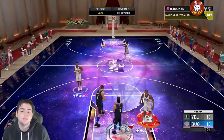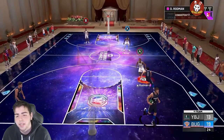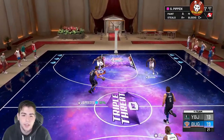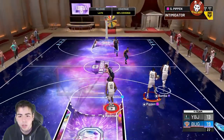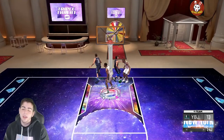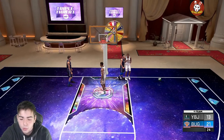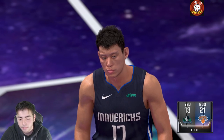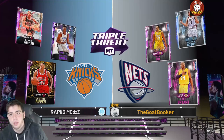Dennis Rodman with a little layup — the crazy man himself, 19-13. He's got the clamps finishing badge, he's got the clamps defensive badge, and all that good stuff. That's a terrible shot, Robin. Rodman, can he fly? The card is decent — I think he's sluggish. If he was a little faster and obviously a little taller, but I can't do anything about that.